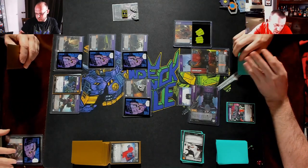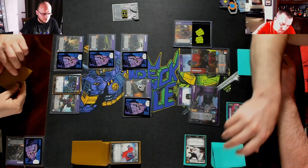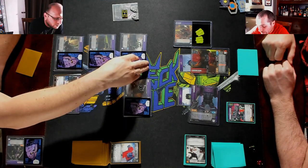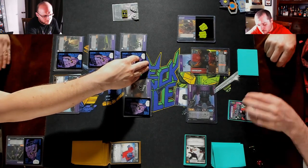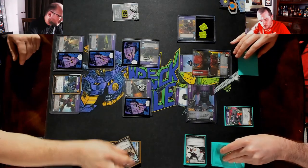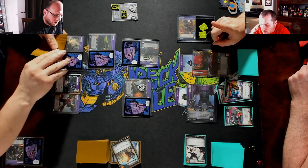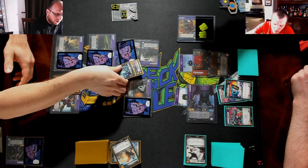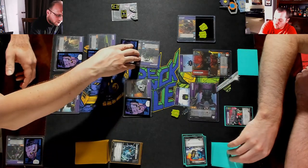I don't think I've ever seen anyone play Disruption. It's been a while. We're gonna flip Mixmaster. Let's spread damage into Mind Wipe — we're gonna scrap this, put a token on the tower. Four pierce two — take three. Draw.